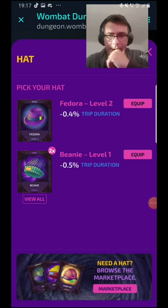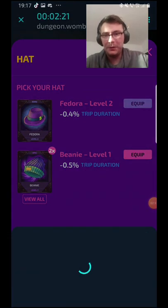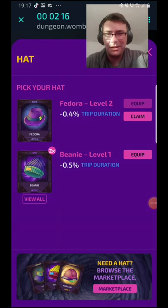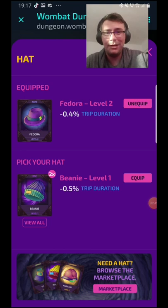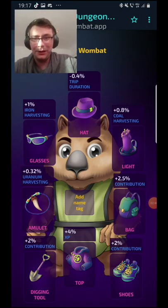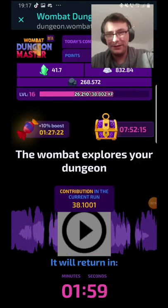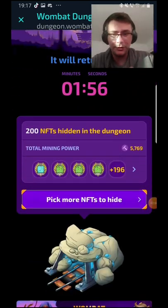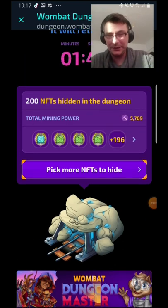I'm going to equip the fedora. Yes, the benny gives one percent more, but I like the fedora — who doesn't like a fedora? Classy. Look at my wombat looking nice with a level two fedora. We like the fedora, do not judge.